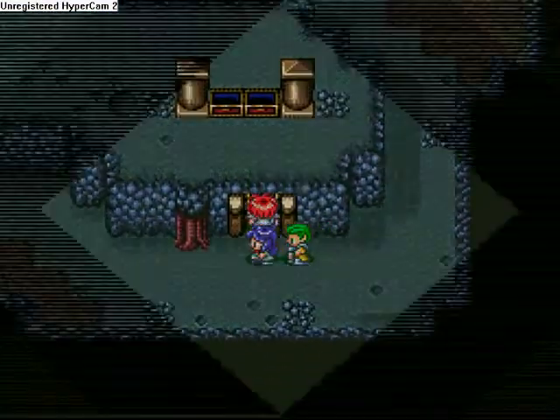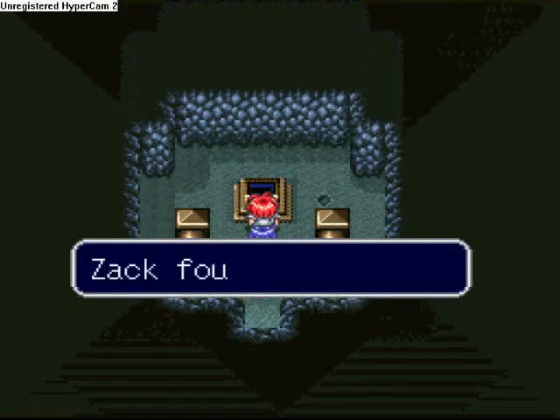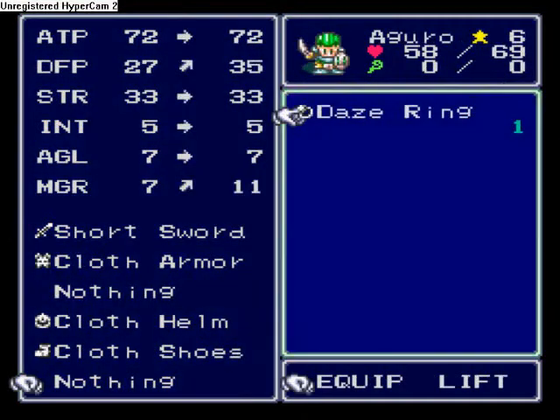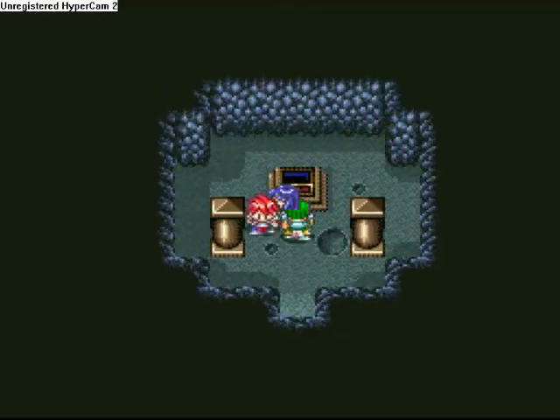And then, for this room — a treasure chest on a pedestal, I wonder what it could be. A daze ring. The daze ring is like... I think Artea had the high daze ring back in the Fortress of Doom. It raises defense and magic resistance, so we're gonna give it to a girl, because her magic resistance is craptacular.